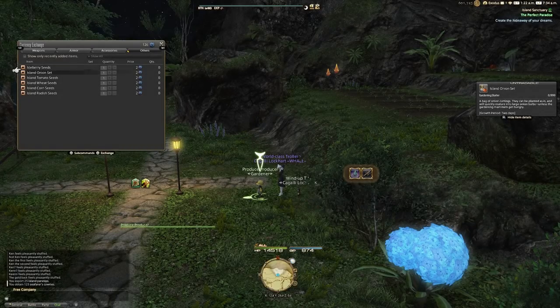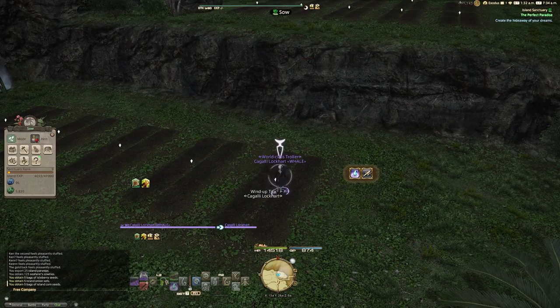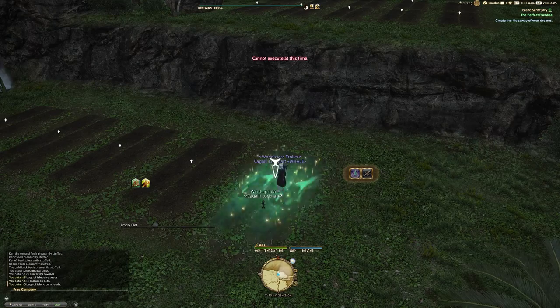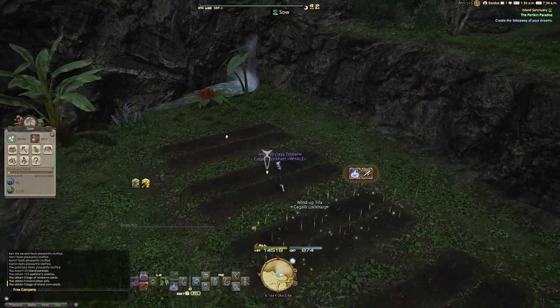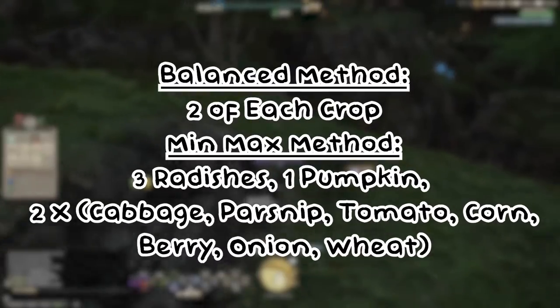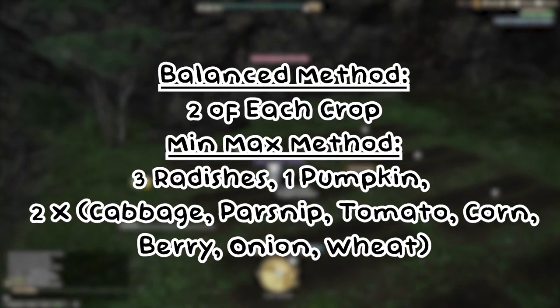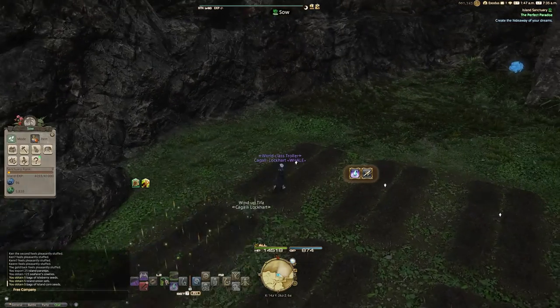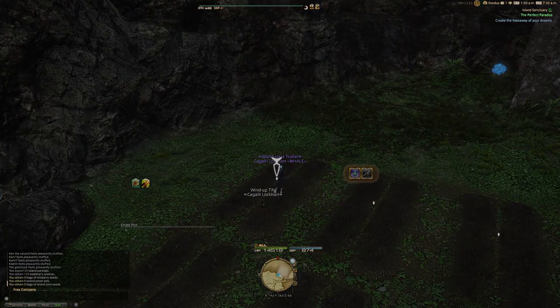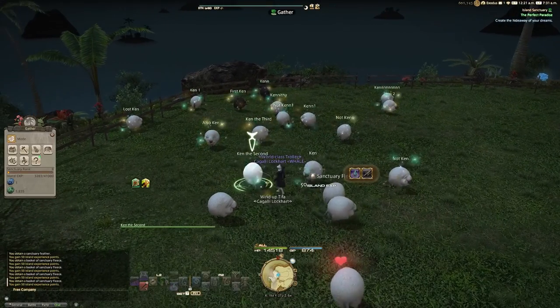Cropland is incredibly simple. Whether you buy or gather seeds, everything takes 48 hours to grow, you water it once per day, then gather it. It's recommended to use two of each seed — there's no point in over-optimizing. If it rains, your crops will also be watered. Just plant everything, water it every day, and gather every other day — that's basically all you need to know about the cropland.